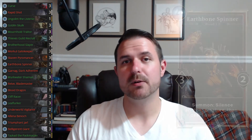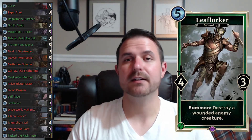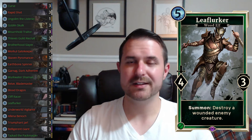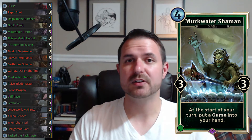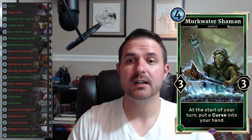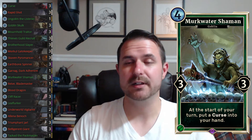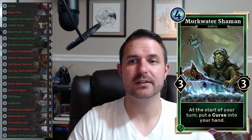The rest is tempo-oriented stuff. Earth Bone Spinner is a body and a great effect, and sometimes kills things. Leaf Lurker is typically a body that also kills something. So you're setting your opponent behind while developing your board — that's the theme. Murk Water Shaman doesn't do anything immediately, but much like Goblin Skulk, if Murk Water Shaman survives for any length of time you probably win the game. He can single-handedly shut down aggro decks unless they had a blazing fast start.